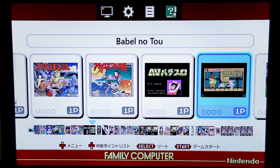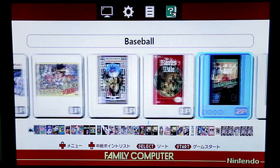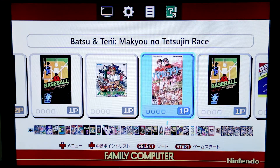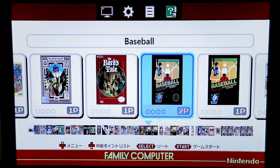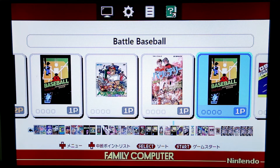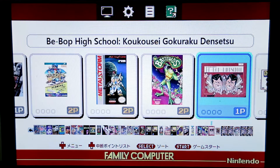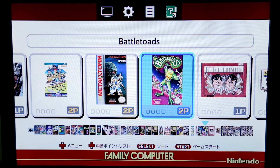Because I let it automatically get all the graphics, you can see there are a few that aren't quite right - almost all of them are pretty accurate, but you can see a couple where they're not the right graphics. I just don't have the time to go through 800 games and get things right, and honestly I don't really want 800 games. I'd rather have like 200 or 300, but especially with the Famicom Mini I don't really know what the best games are, so I let it automate.